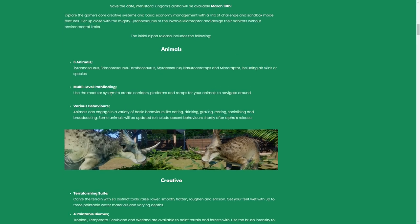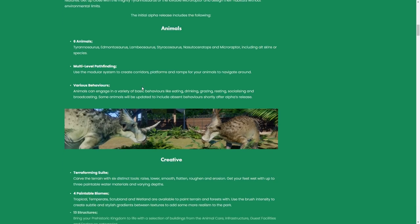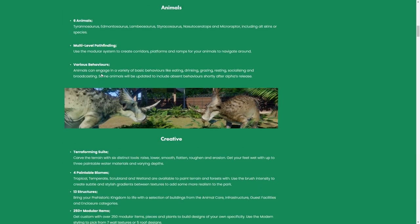We have multi-level pathfinding — use a modular system to create corridors, platforms, and ramps for your animals to navigate around. That's something I'm absolutely going to exploit. We've also got various behaviours already in there: animals can engage in eating, drinking, grazing, resting, socialising, and broadcasting. Pretty cool.